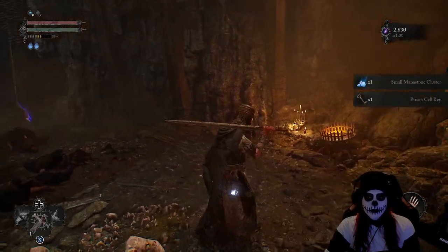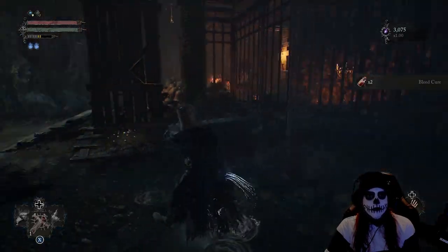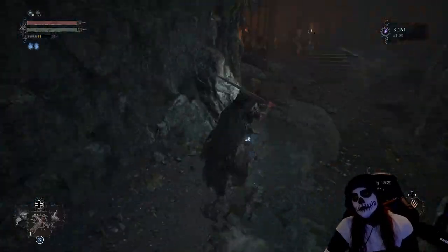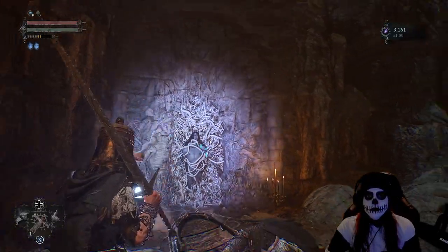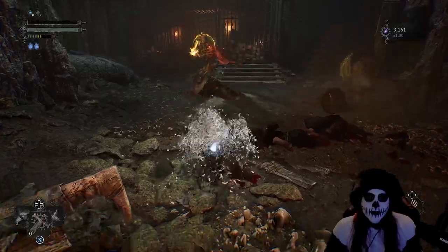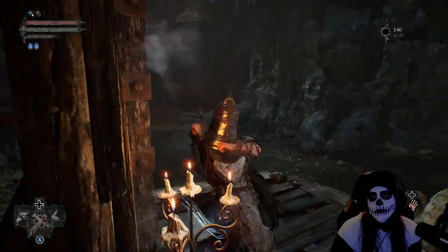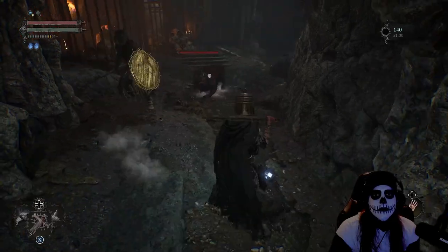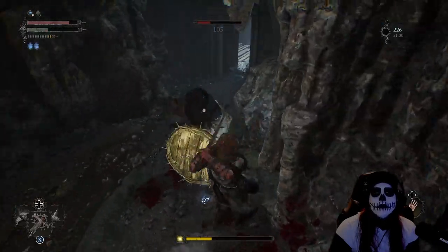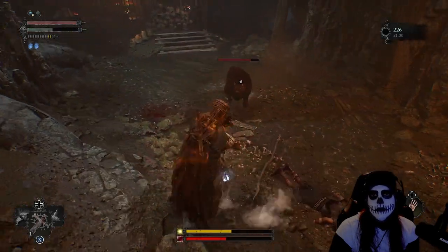We want that Prison Cell Key no matter what — on the other side of this room is where our blacksmith is going to be. Just behind this next to this waterfall we've got some more consumables. That is another door we can use the Pilgrim's Perch Key on, but I would not suggest opening it just yet. This is another one of those sections where the enemies are way stronger — it's a bit confusing why there's one little side section outside with enemies that are almost extremely overpowered, especially when there's only one piece of loot out there.